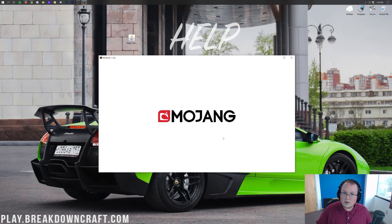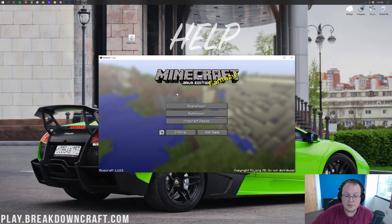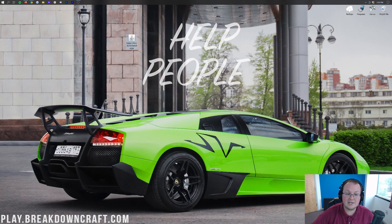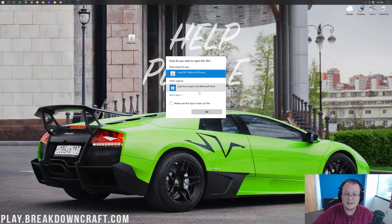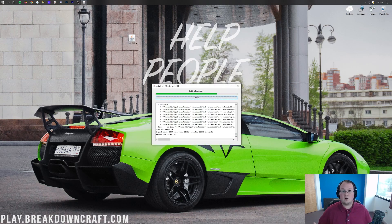Once you've launched vanilla Minecraft and hit the main menu, close out of it and go through the Forge installation again. Right-click on Forge, Open With Java, click OK, and go through the installation. This time it'll work — it'll actually install and you'll be good to go. That's all you need to do to make Forge install if it fails from the installer.